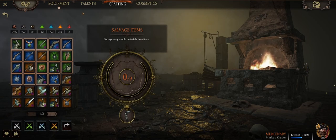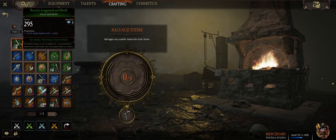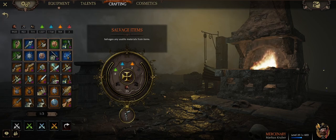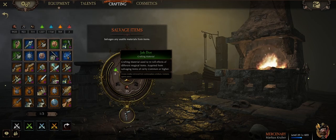As you're leveling up, you'll get a lot of items that aren't very good and you'll want to get rid of. Crafting is your friend, and you can use it to just offload the things in your inventory. Why do you do this, other than for organization's sake? You can see that you get crafting materials. Salvaging white items will only provide you scrap. Salvaging green items will provide you green dust.